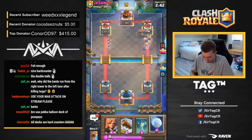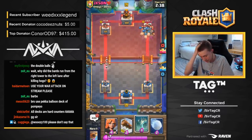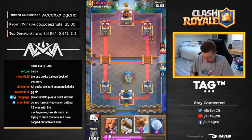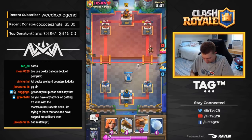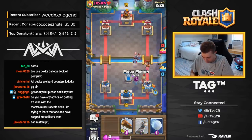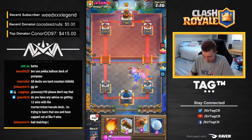We're going to go for Royal Hogs. He's going to go for Skeletons and then Log them — so is he running a cycle deck? He most certainly is. Is this going to be a Miner Poison cycle? Probably. I'm going to go for a Tombstone on defense. His Electro Wizard is going to walk up and target my Skeletons. He's going to go for a Miner — I'm going to go for a Valkyrie. You're probably going to have P.E.K.K.A. As soon as you see Minions with Miner and Electro Wizard, you can immediately assume P.E.K.K.A.